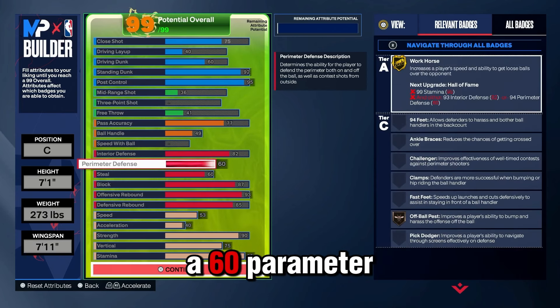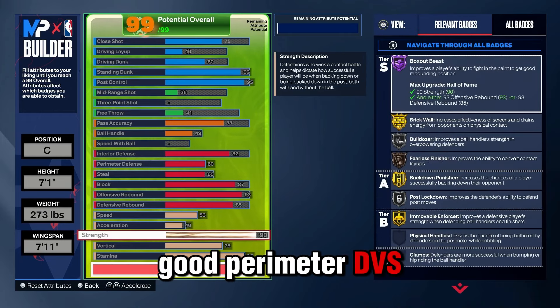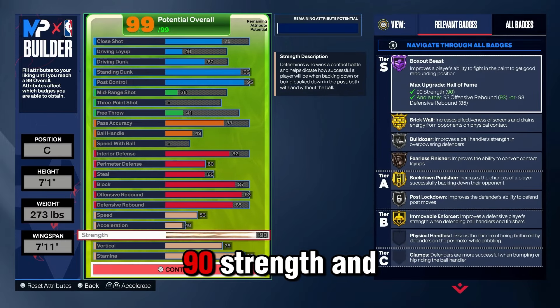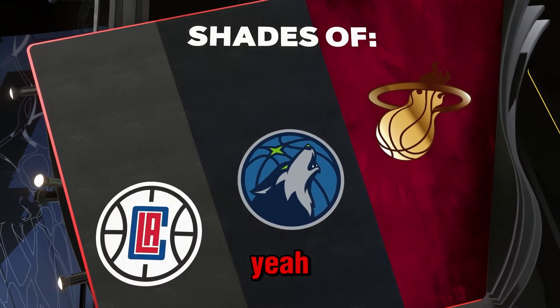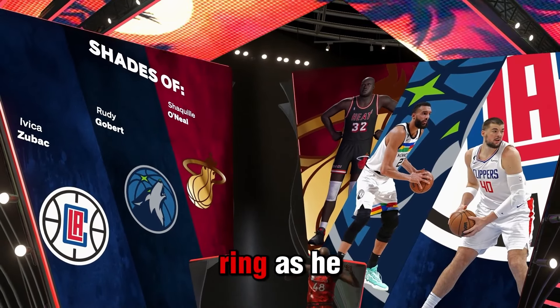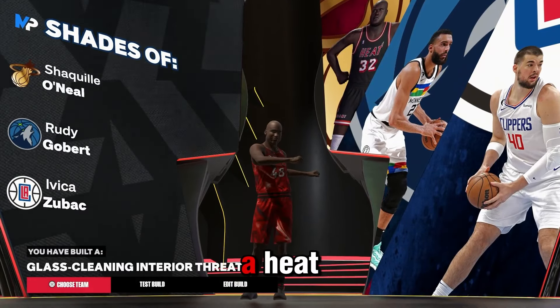The final build: we ended up with a 60 Perimeter so you can get Workhorse and Off Ball. We got good perimeter defense, 53 Speed, 90 Strength and all that. If you do it right you should end up with a Shaq shade. There you go — Shaq shade. Shaq got him a ring as a Heat — I don't want to hear no disrespect. Now let's go dominate the red.